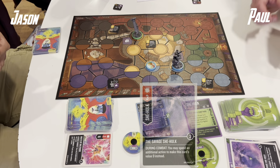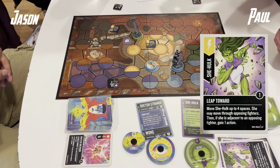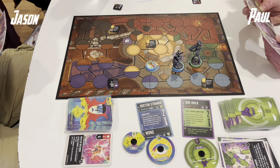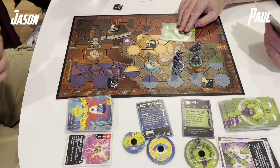Paul is playing She-Hulk, a solo melee hero with 2 movement and 20 health. Her ability is to throw something at someone else — at the start of her turn she can discard a card to do damage equal to the boost value of the card discarded, which can be very strong especially if she's clearing out sidekicks. That said, it does burn cards out of her hand.